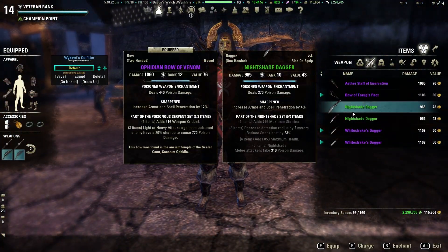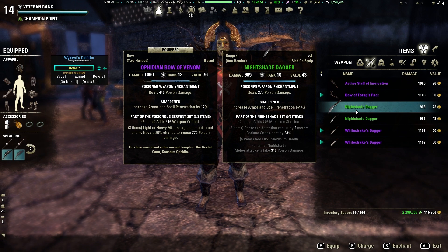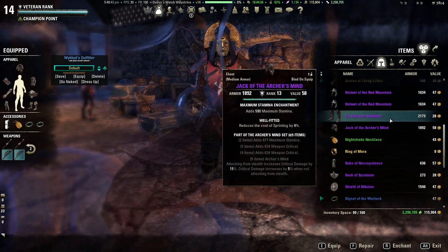The first tip I want to give you guys is a special armor set called the Nightshade set. I'm gonna be running this today. I think these are gonna become items that are in very high demand, so if you can get your hands on some, make sure you do. We're running the three-piece: the three-item set decreases the detection radius by two meters and reduces sneak costs by 23%. I'm using both daggers and a necklace.